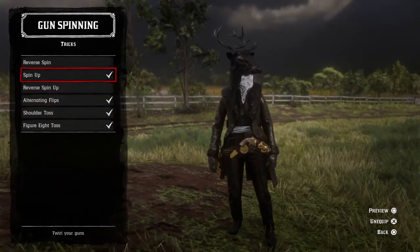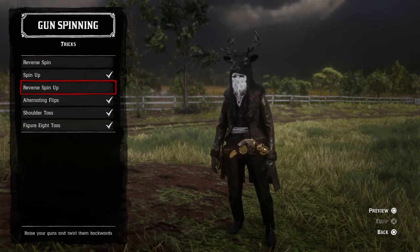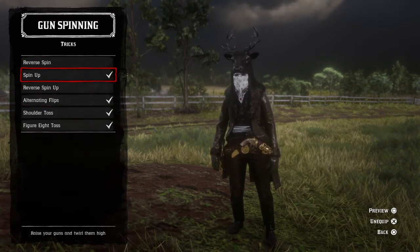I've unlocked every gun trick, so basically you can only have four at a time. You pick the ones you want, and they should all be there after you read the page.